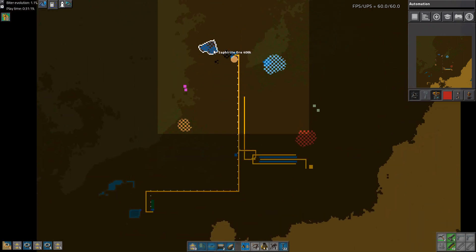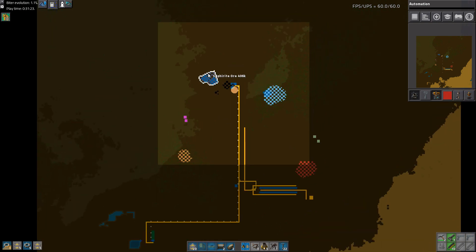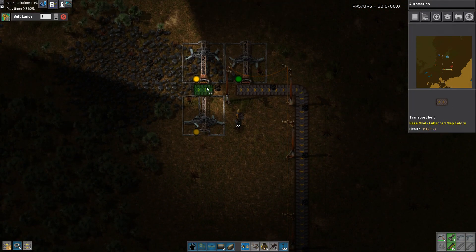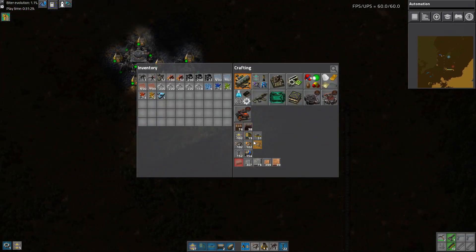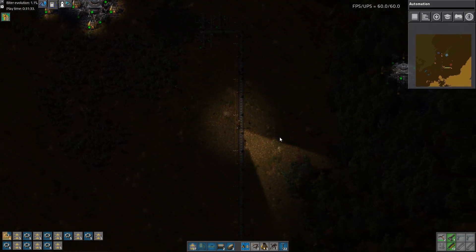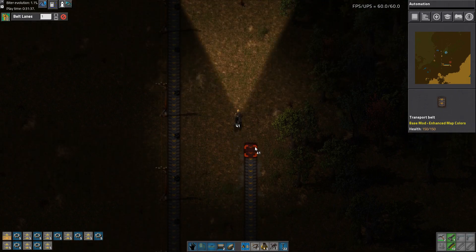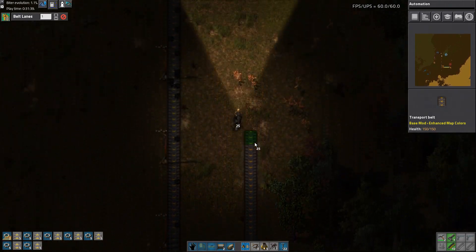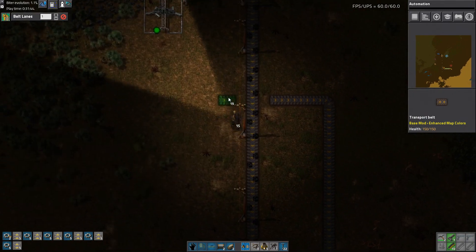By later I mean as soon as we find more ore, because 400,600 of that is not going to be enough — not gonna be enough at all. So let's make a bunch of transport belt. We want to hook up the iron first, and this is just kind of before we can get the sorting to go properly.